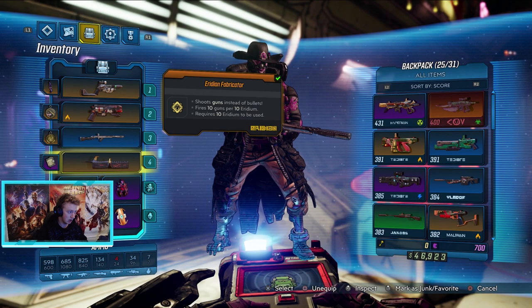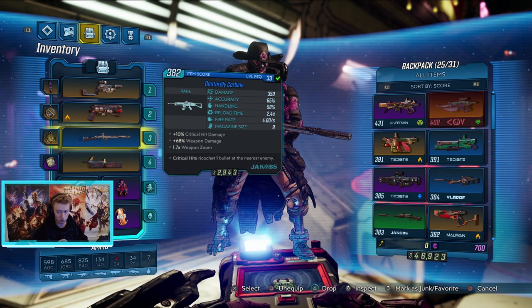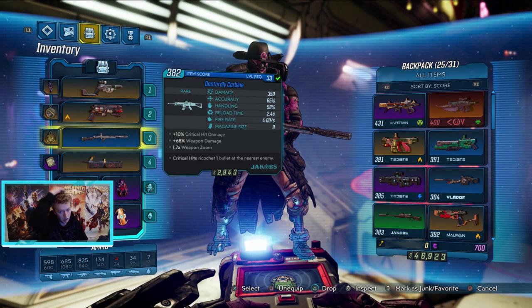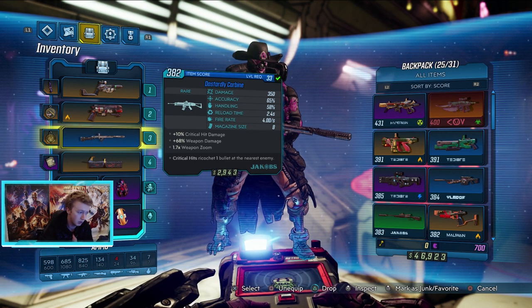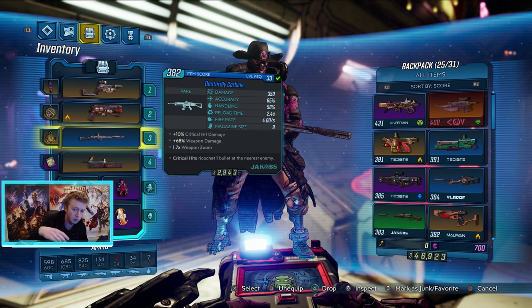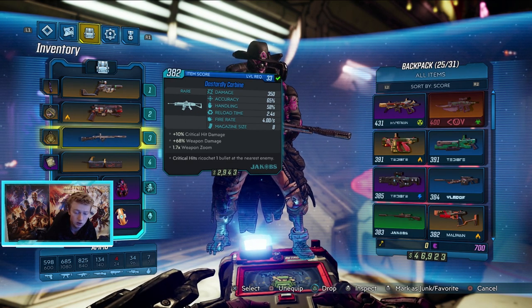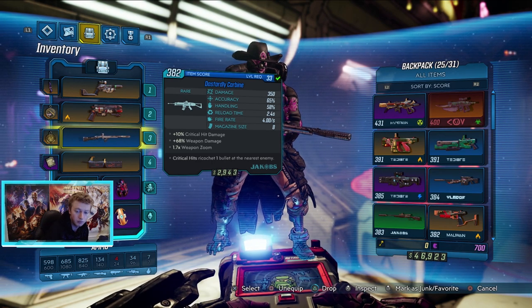I can't find any other guns that you currently can't apply skins to, so pretty much any other gun in the game you should be able to change skins on. That's it for this one — that is how you change your gun skin in Borderlands 3. If it helped at all, feel free to subscribe and like down below. If you have any comments or questions, leave them below and I'll answer them pretty quickly. Thanks for watching and I'll see you in the next Borderlands 3 video — bye!